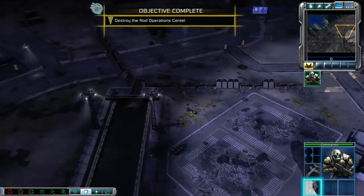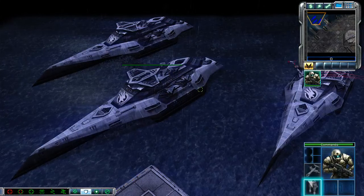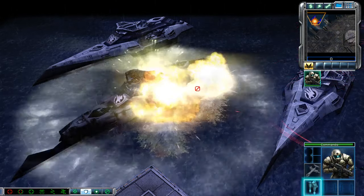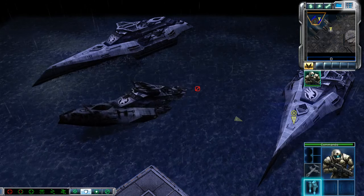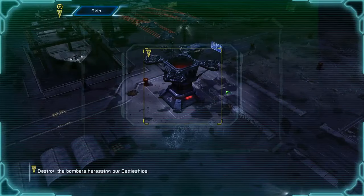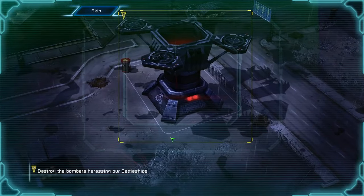Because they're broke. Enemy unit sighted. Battlefield expanded. We can't get close enough with those bombers attacking us. You can't get much closer anyway — you're in the Navy. All aircraft are preventing naval bombardment support. Destroy the NOD hangar to eliminate the threat.